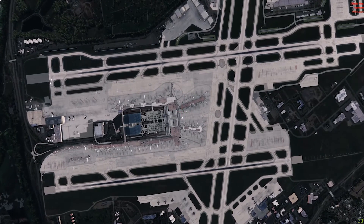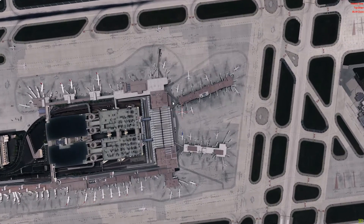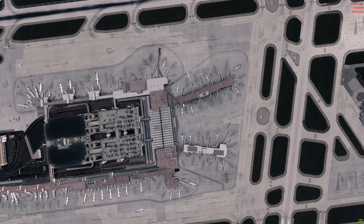Terminal 1 has been divided into concourses, so we have A through G concourses looking at the charts here, and we are kind of parked in the middle. If we look at the gate...